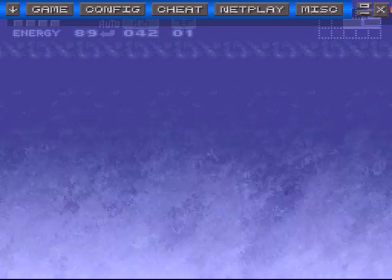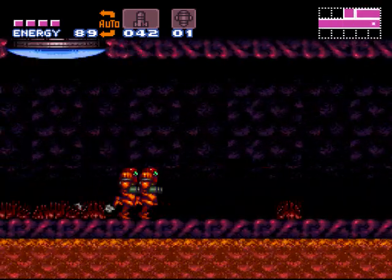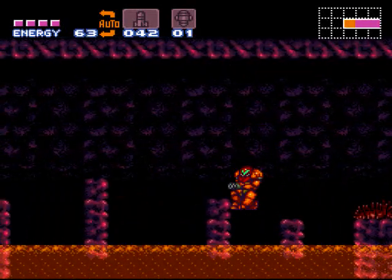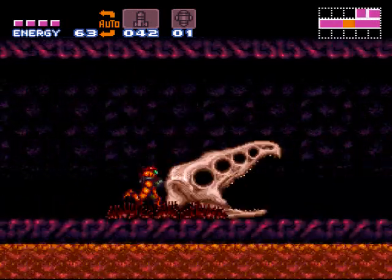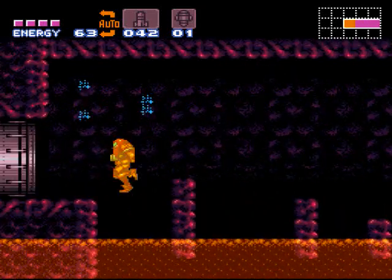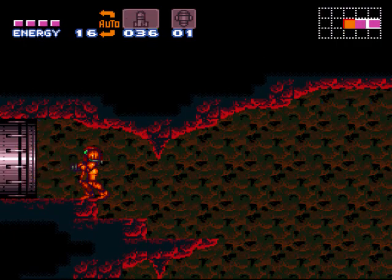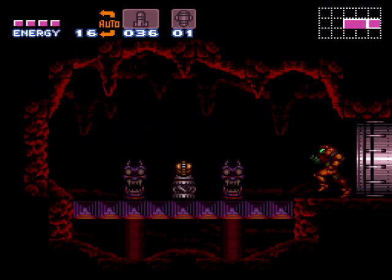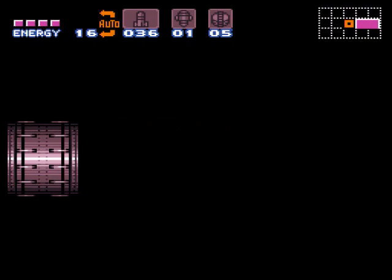Alright, last time we left off we had just defeated Crocomire, or whatever you want to call him. Now there's something I need to do over here — I need to open up this door, and what I'm going to do is shine spark through it. Normally I need the grappling beam to grab onto that enemy to swing me over, but instead I can just fly through like that and get my first set of power bombs, which I'm not supposed to have yet. I'll make a comment when I actually get to where I'm supposed to get them.